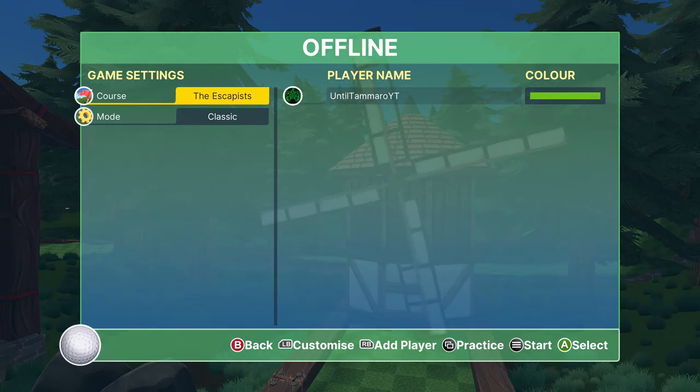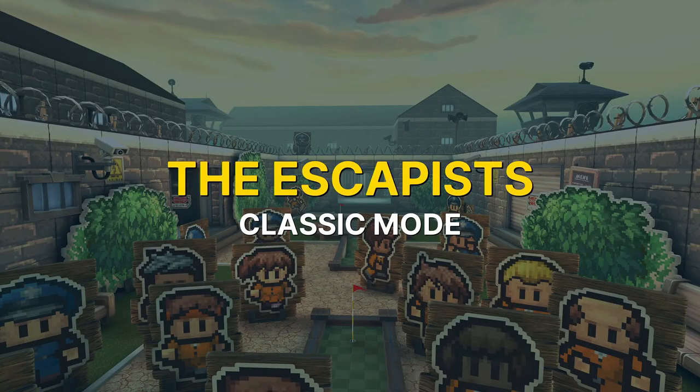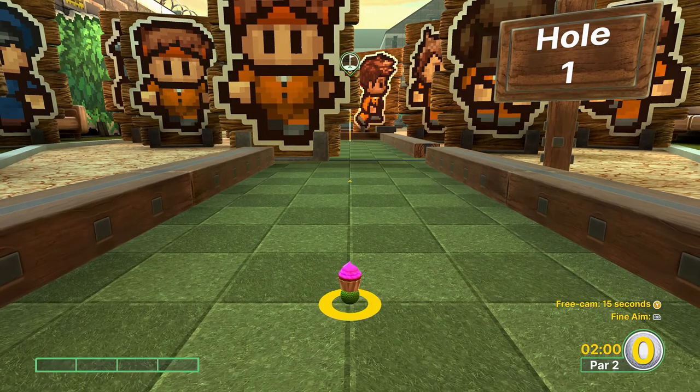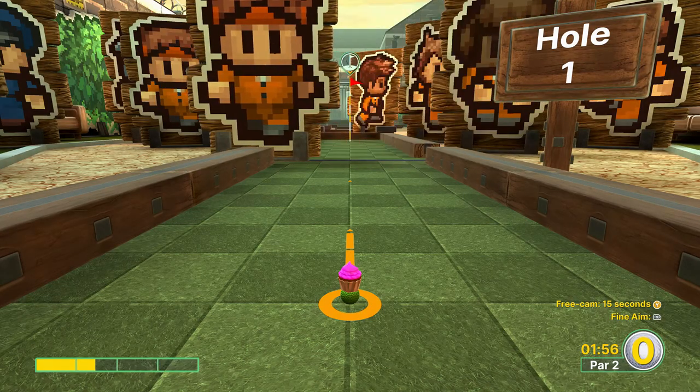If this video helps you out, remember to subscribe. Welcome back to some more Golf With Your Friends. This is an under-par guide for the Escapist course, and just like my previous videos, I'm not going to be getting a hole-in-one on every hole or doing any crazy trick shots. I just want to show you guys how to get under par for the achievement or trophy.